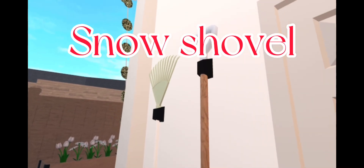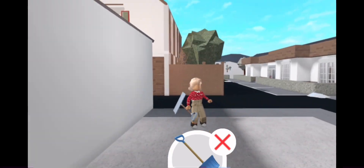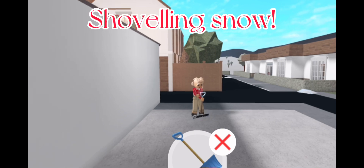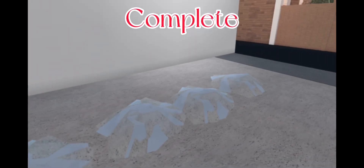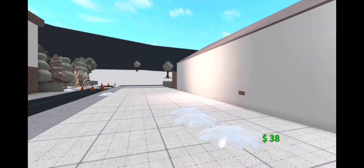Grab a snow shovel and then go to an empty piece of land. Once found on your plot, start shoveling snow. After a line has been completed, go into build mode and you can sell these things for £38.